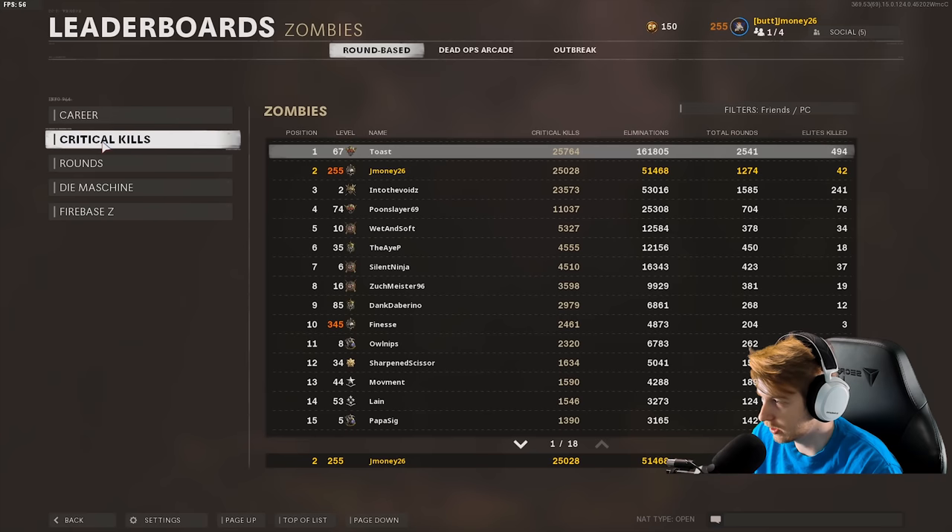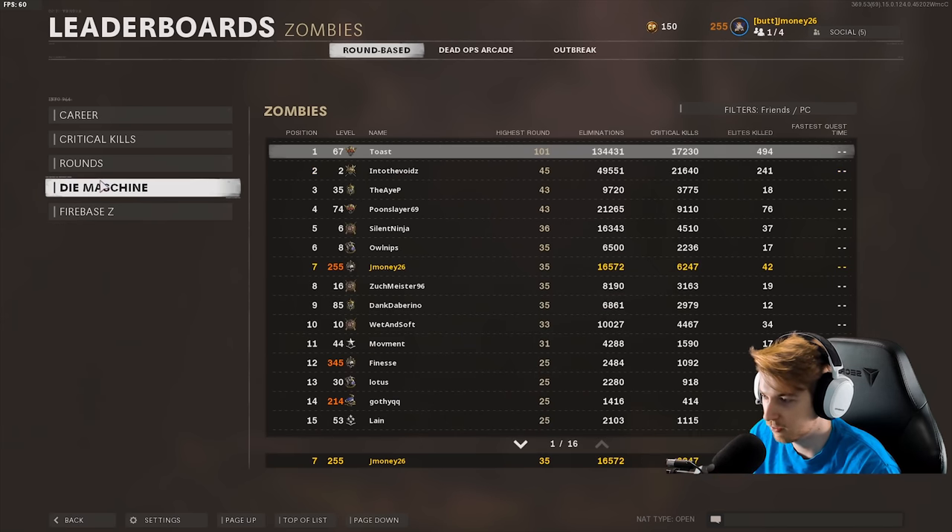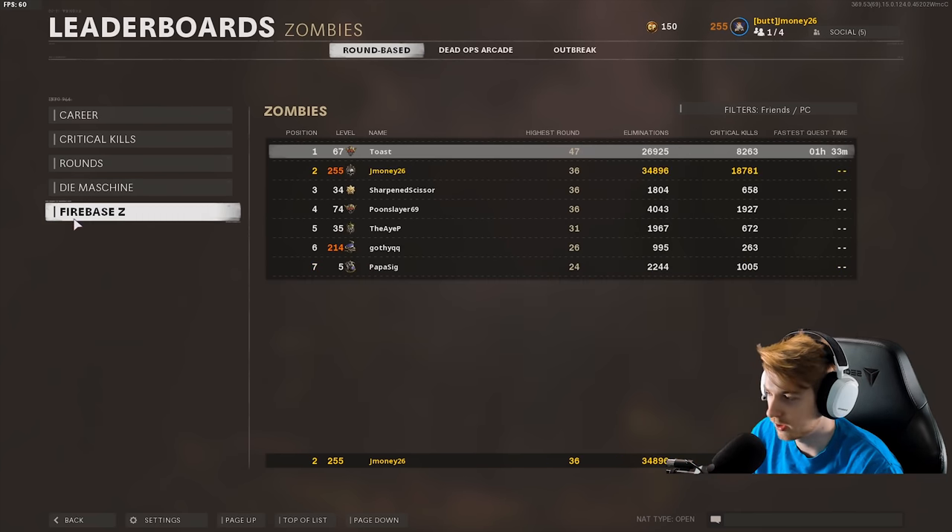Let's go check leaderboards. Zombies, rounds, let's go to Firebase. My highest round is only 36 — I haven't gotten past 36. I have 34,000 eliminations and 18,000 critical kills, but I've never gotten past round 36. I've always exfiled. And Die Machine — 35, and probably died. Did not exfil. I know for a fact I can do better than that.